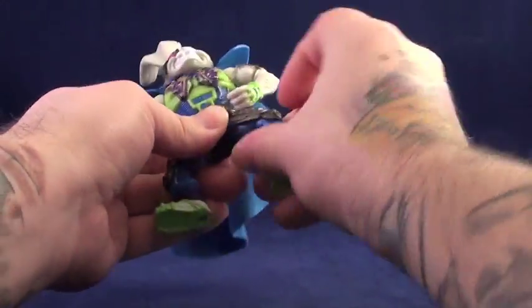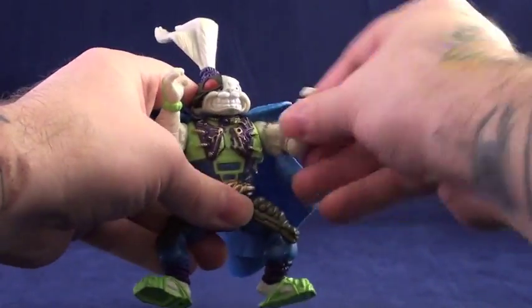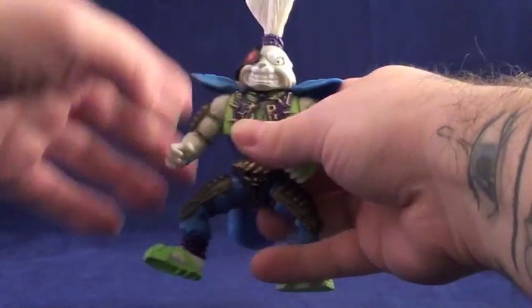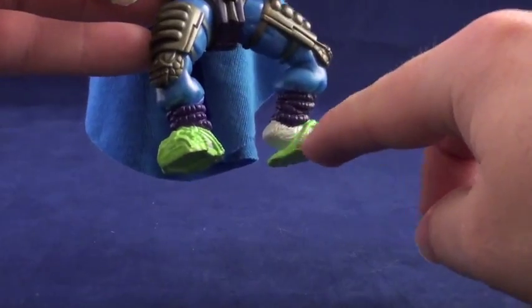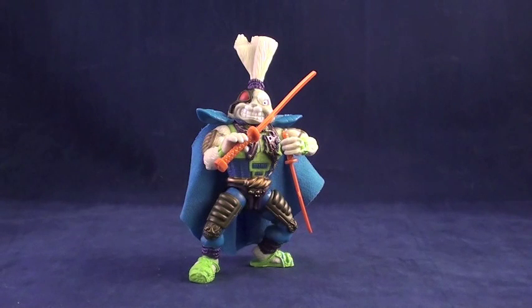Part of what makes Space Usagi really cool to me is not only is his articulation all the same as the first Usagi, but their entire stance and posture are nearly identical. The flat space-age seta still makes standing a snap, and because of the same arm positioning, Space Usagi can wield the weapons of the previous Usagi.